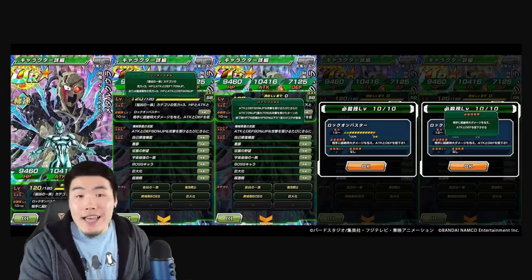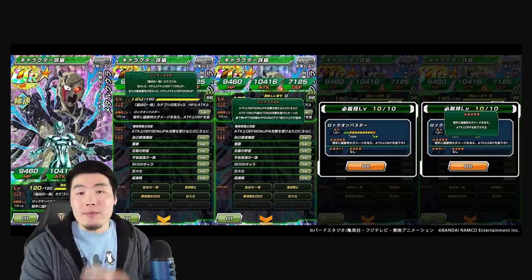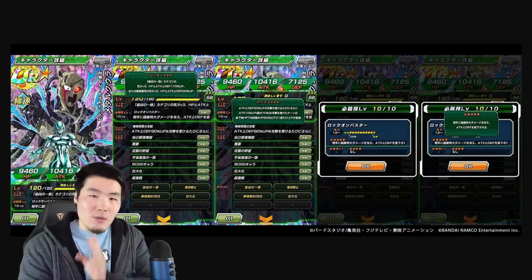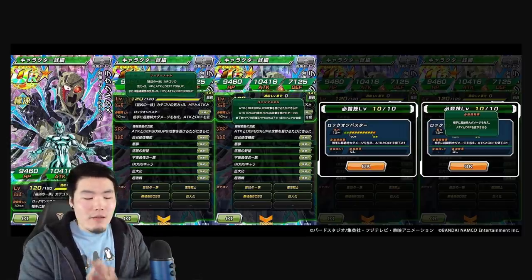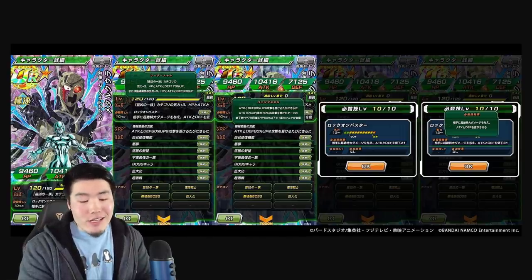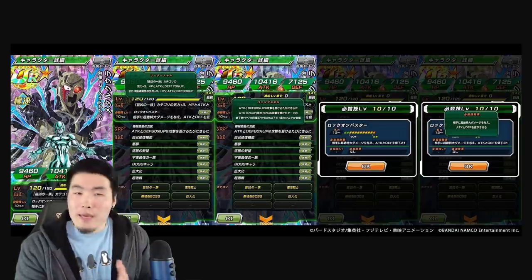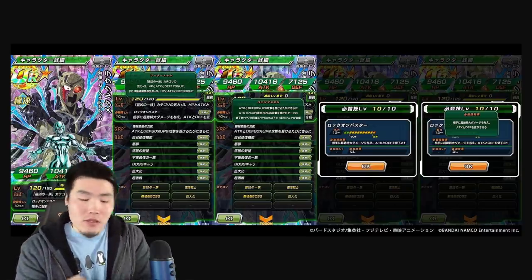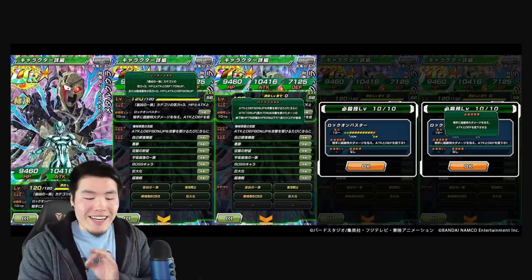His leader skill is Strongest Clan in Space — also known as the Frieza Clan category — Ki plus 3, HP, Attack and Defense plus 70%. He also gives Extreme AGL types Ki plus 3, HP, Attack and Defense plus 90%. So, amazing leader skill. It looks like they're going to start going with 170% to all three stats for leaders moving forward. The first one we saw was LR Goku and Frieza with 177% for all three stats. Now it looks like 170% to all three might be the standard. The Extreme AGL bonus is going to be really good if you're missing some of those Frieza Clan units — you can throw some Extreme AGL units in and still get a 90% buff plus 3 Ki.